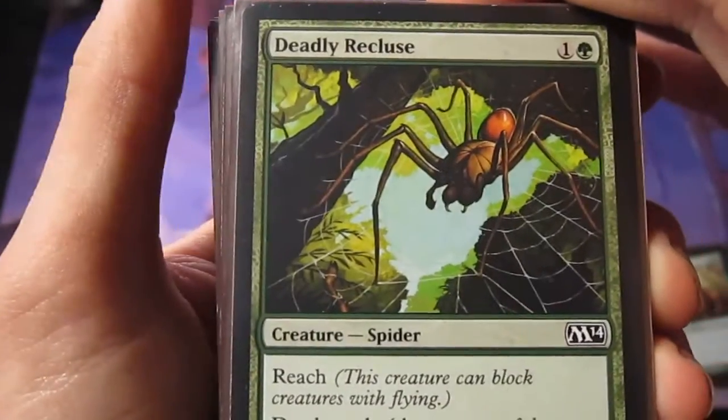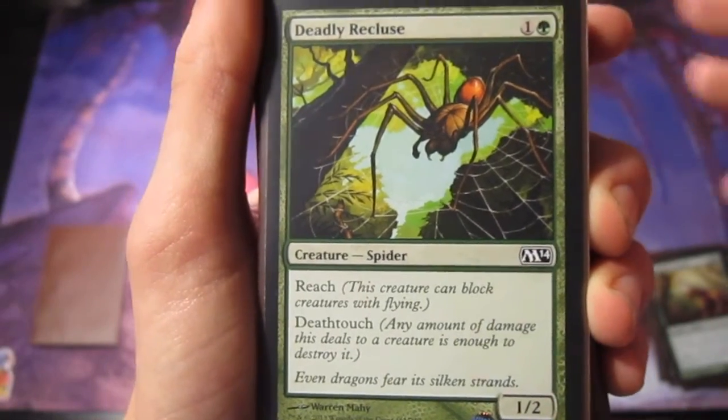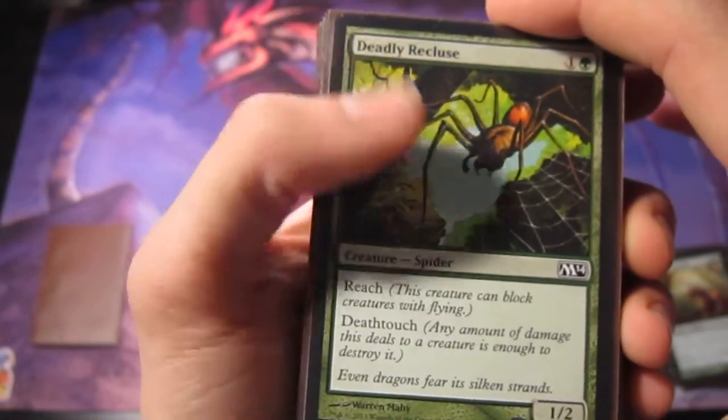The second creature is Deadly Recluse — a two-drop for a 1/2 with Reach and Death Touch. With Reach, you don't have to have the bow on there, so hopefully if someone's running flying creatures, they won't attack you.